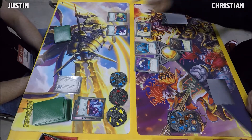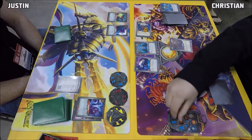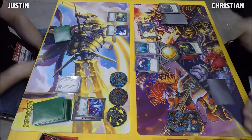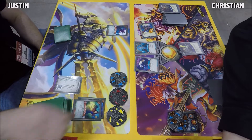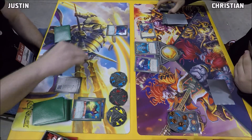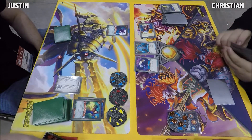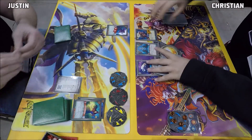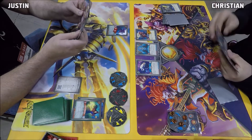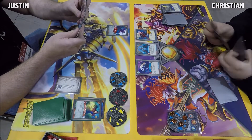Obeyed the Grim coming in to do some capture, just gets one. Then we have Free Markets gaining a couple Amber, and then a Smite will ready and fight with Obeyed the Grim. It should deal two — yeah, dealt two damage there to the Niffle Ape. I knew it had some neighbor damage effect going on there.